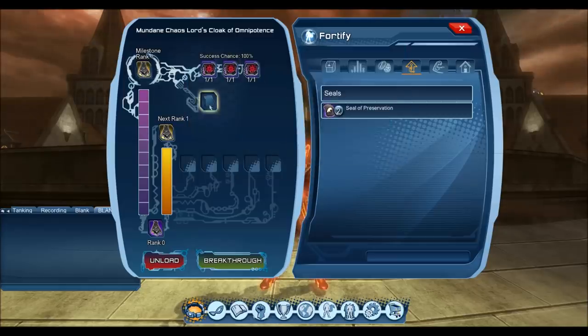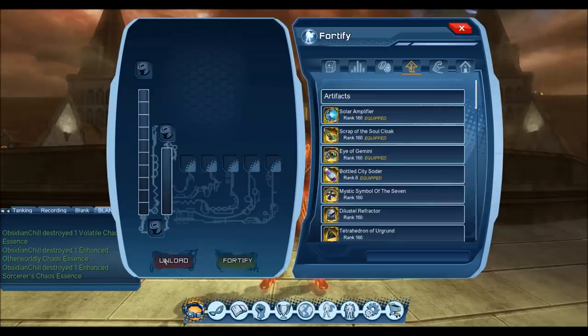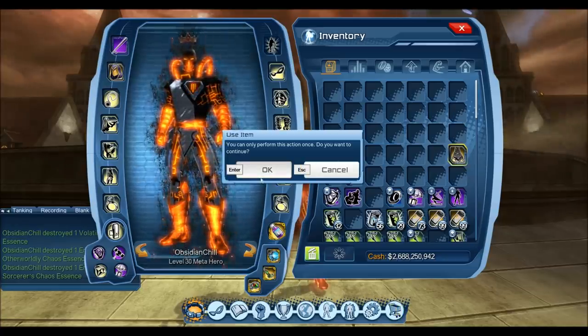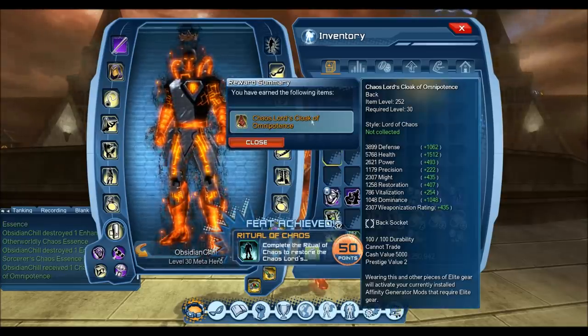That's going to be a breakthrough for the final rank, just like before — 100% success chance, no catalyst needed. We've completed that: the Mundan Chaos Lord's Cloak of Omnipotence. You just have to consume it like you did previously, which will give you the feat Ritual of Chaos — the 50 point feat — and the final breakthrough for the OP back.